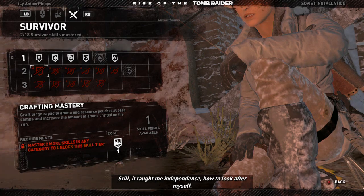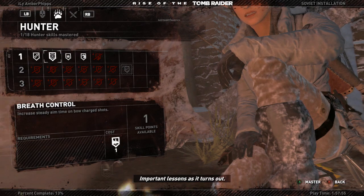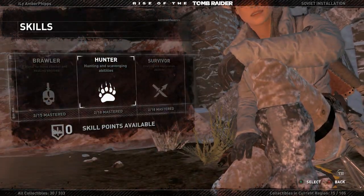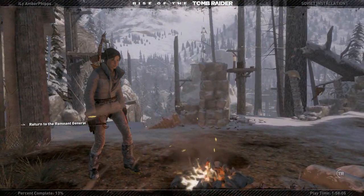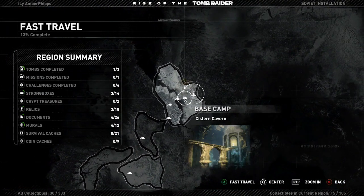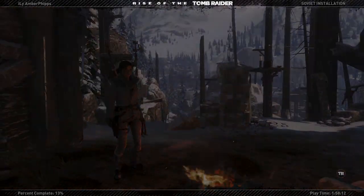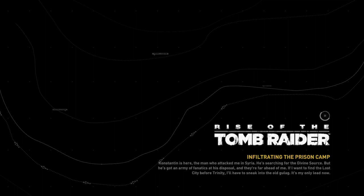Still, it taught me independence — how to look after myself. Important lessons as it turns out. Alright, I'm gonna fast travel back to that location. You gotta make sure you don't fast travel into one of the challenge tombs because then you're way underground and the point of fast traveling is totally defeated.